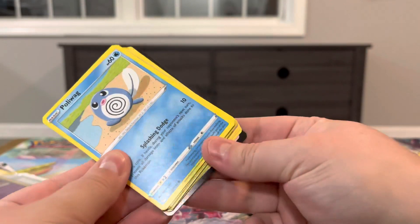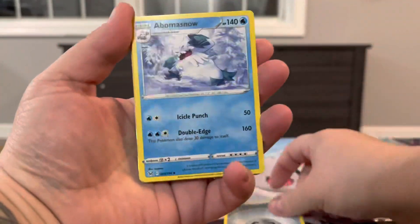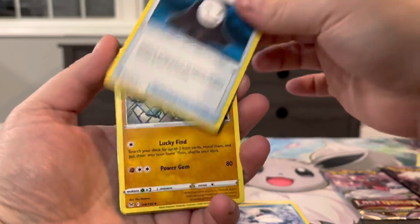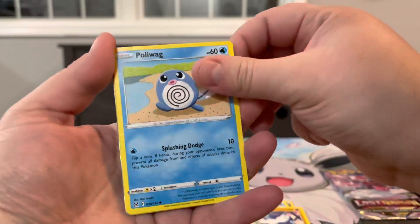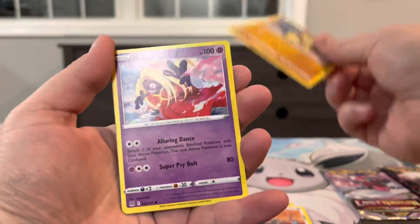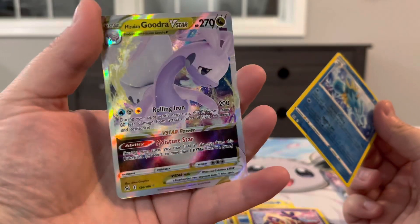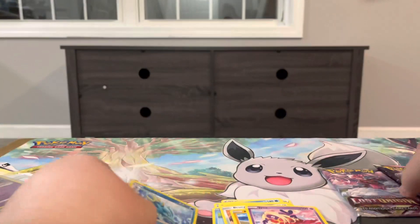Alright, let's see what we got. One, two, three, and four. We got an Abomasnow, Panic Mask, Carbink, Polywag, Phalanx, Bronzor, Makahita, Jinx, Cedra — reverse — and a Gudra V-Star to start it off.